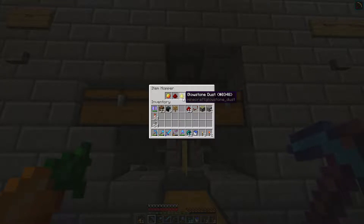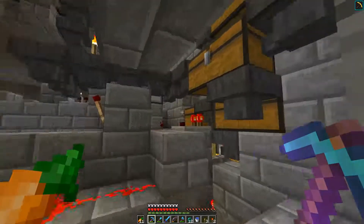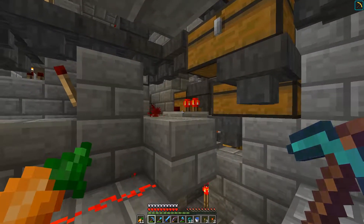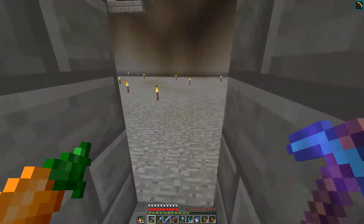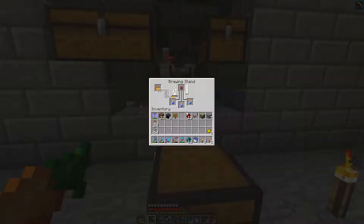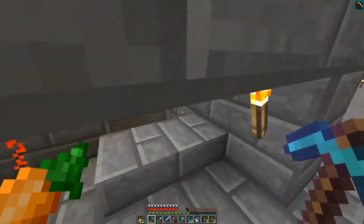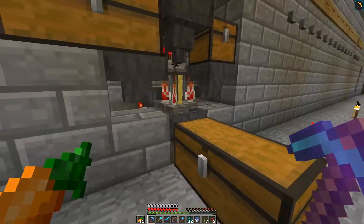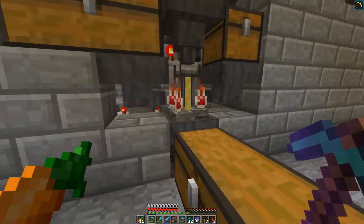Wait — glowstone went in? Two glowstone went in. This is part of the debug process. Basically the system starts when a piece of nether wart passes through that hopper there — it activates a comparator and starts a chain reaction, and that's the amount of time I've got to select my ingredients. Once that runs down, the bottles will be let from here into there. It's very sloppy; there are way better ways of doing it.